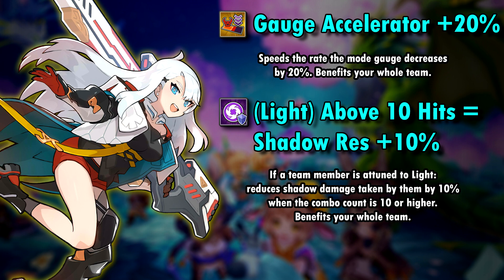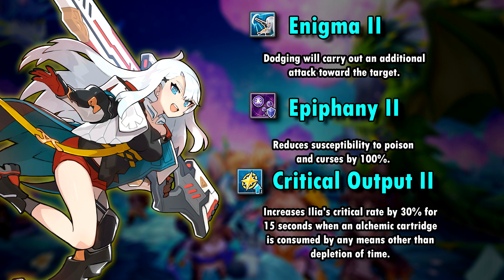Her first ability is super interesting, as it gives Illya the ability to attack when she dodges. Her second ability gives her a dual resistance, which as far as I can remember is a thing only Gala units had naturally on arrival up until now. Her third ability increases her critical rate by 30% for 15 seconds whenever a cartridge is consumed — this means you can probably give her a nice crit-focused build.